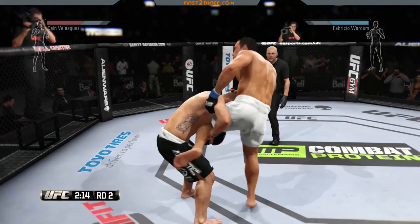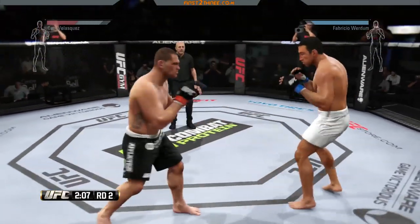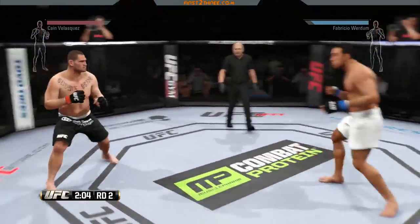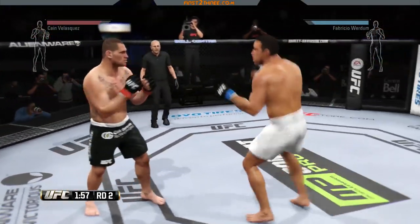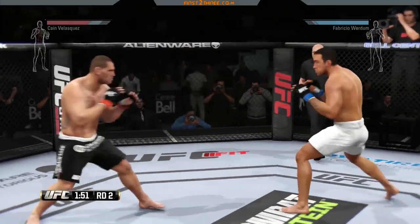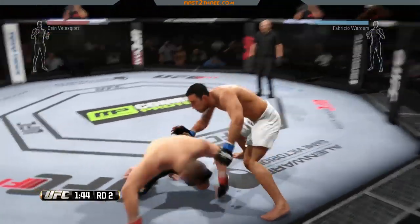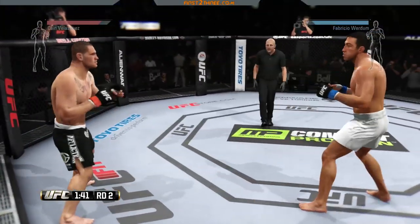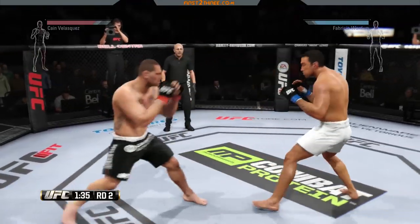The last thing to watch for is your opponent trying to take you down. They can hit L2 and press down on the right analog stick simultaneously to attempt a takedown. You can do the same thing — L2 and down on the right analog stick to go for a takedown yourself. If you see this happening, hold R2 and press down on the right analog stick to stuff their takedown. They'll go back to standing position, and you won't end up on your back having to fight from guard.